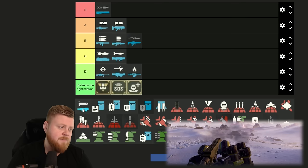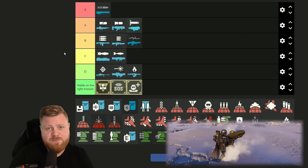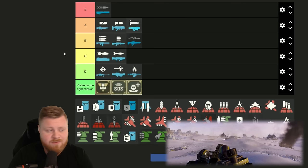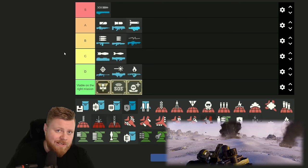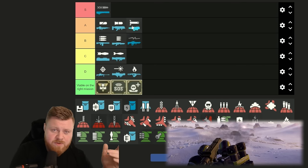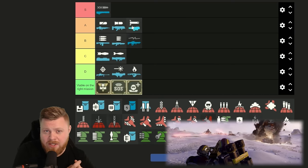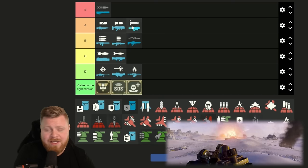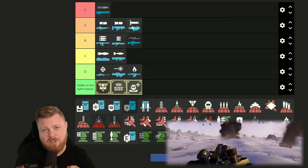The Spear — I put it into A-tier. The Spear works amazingly against heavy Chargers, Bile Titans, and also a lot of the heavier, bulkier Automatons — that being the Hulk. One of the drawbacks is firstly the reload time is really long, and secondly you have to lock on to your target before you can shoot it, and sometimes it just doesn't want to lock in.